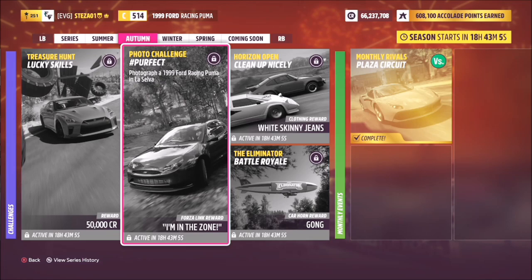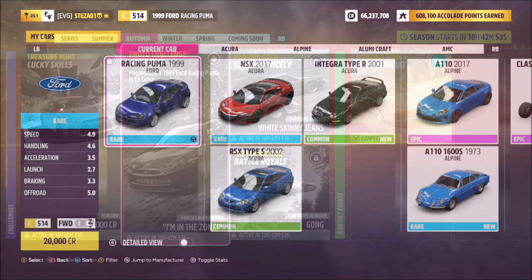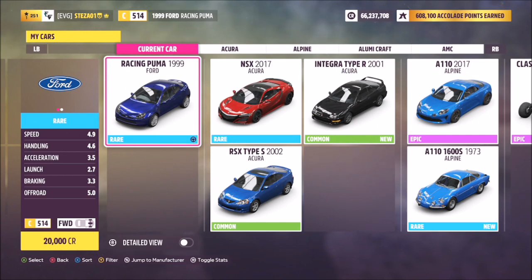Hello and welcome back to the channel. Today you join me for this week's photo challenge guide, which is called 'Perfect.' It wants you to take a photograph of the 1999 Ford Puma in La Selva. This is the car in question — it is massively cheaper than the Forzathon car, so it'll set you back 20,000 credits.